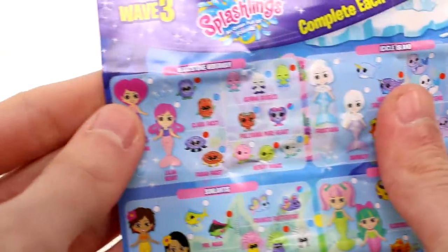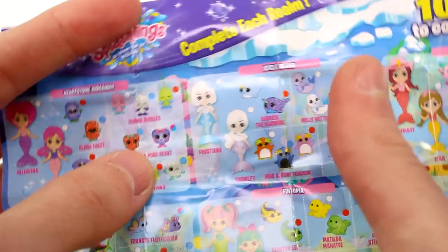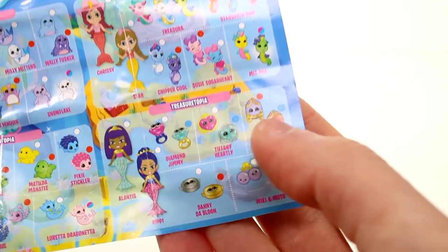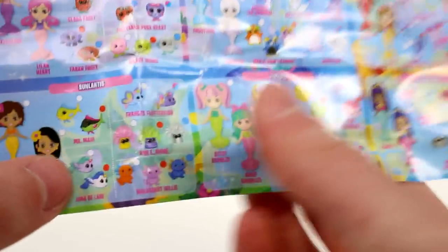Here is the Hearthstone Hideaway — these are all the friends you can collect from there. We have Icicle Island, oh my gosh so cute, Coral Canyon, and we have Treasurtopia, and Finntopia, and Sunlantis.